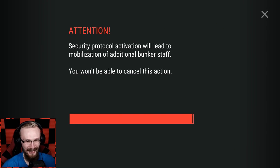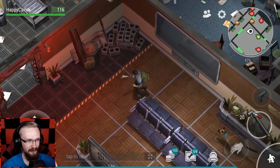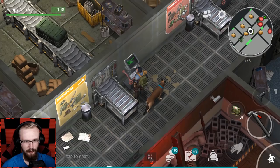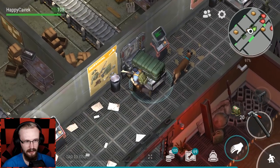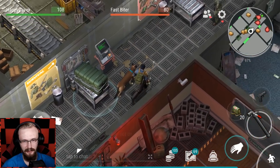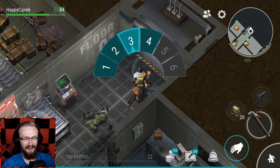I haven't even done the third floor on easy mode — I haven't even cleared Alpha Bunker on easy — but here we go. Let's activate hard mode and open up the yellow crate before heading anywhere else. Inside I got two Glocks, so let's kill these dudes — not a big deal.